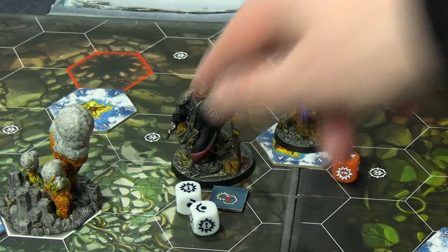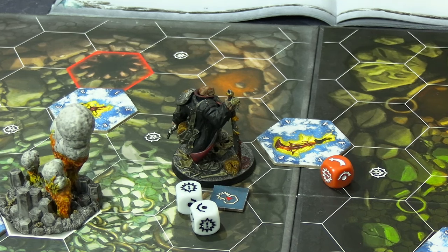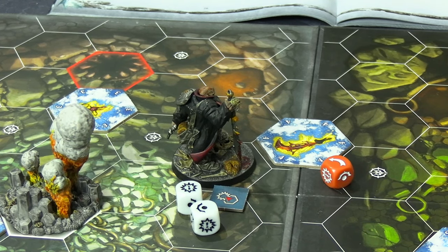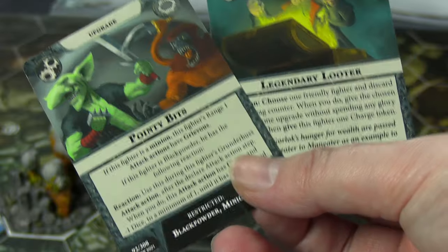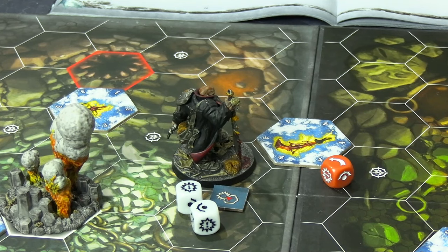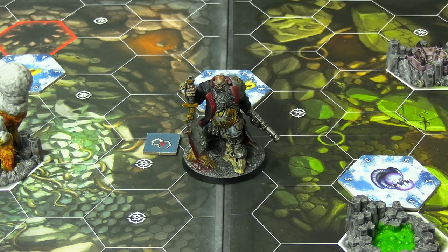Black Powder charged right up to Sanson and swung with his giant cutlass, getting a crit — not blocked, dealing three damage, more than enough to finish Sanson off. One glory gained for Black Powder. No amount of upgrades could save Sanson now. However, in Warhammer Underworlds, the game doesn't immediately end — objective cards can still score even when wiped off the table. In the power phase, Black Powder spends two glory on two upgrades: Pointy Bits and Legendary Lure.